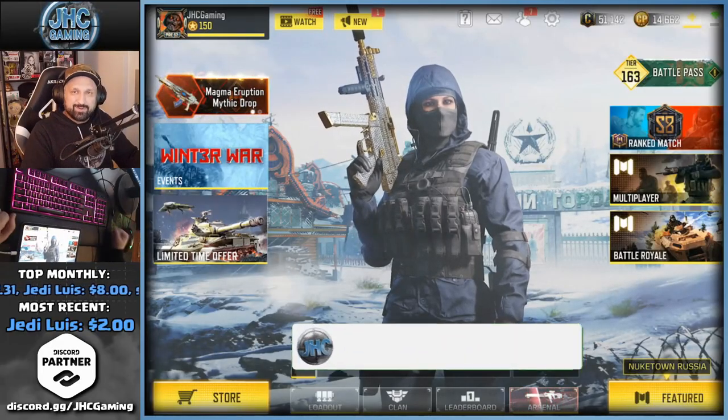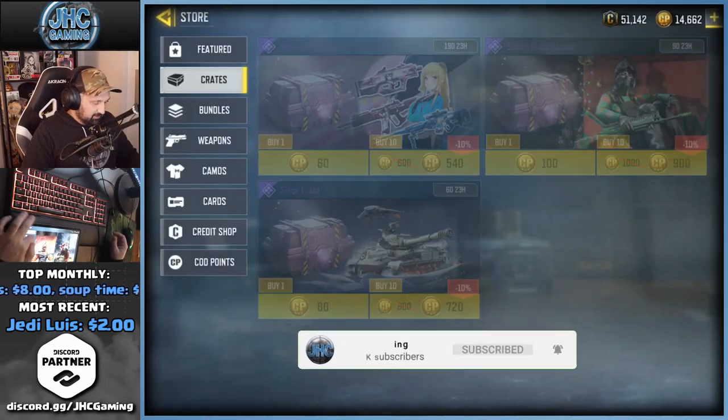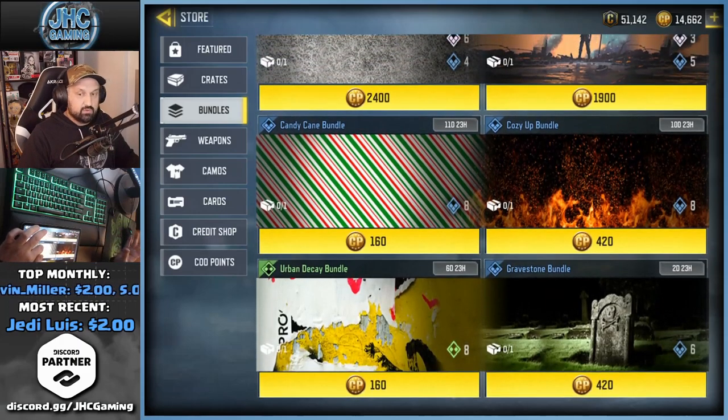Hey guys, Johnny here back with a brand new Call of Duty Mobile video. Today we got new bundles in the store and we're gonna check them out. There's a very cool one — the top left Winter Mason bundle — and it's the most expensive bundle in the store right now. You have other bundles with soldier skins right now.